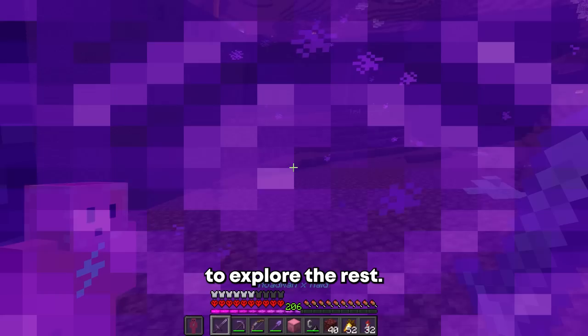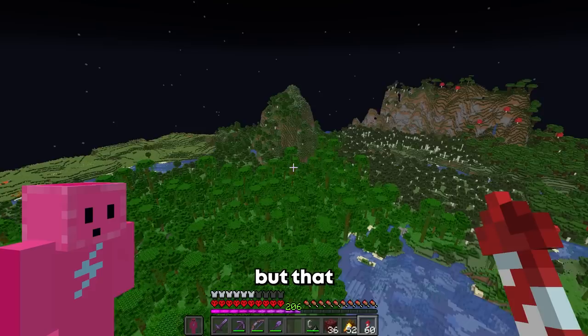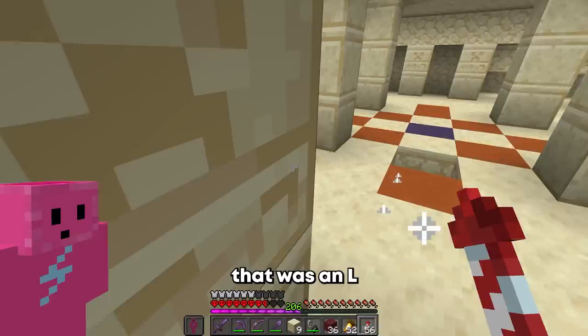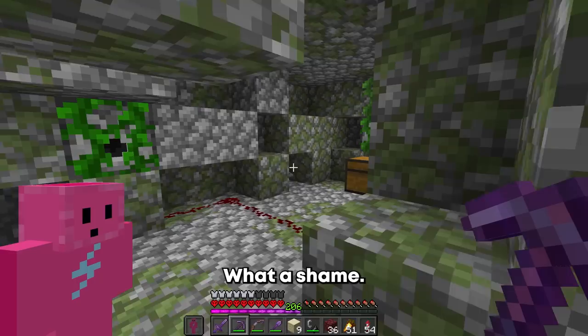Now let's go back to the overworld to explore the rest. I will go on a massive search for jungle temples, desert temples, et cetera. Well since there's a jungle here, I wonder if I can find a jungle temple — but that doesn't seem like it, it's a very small jungle. Oh, a desert temple! That was an L. Jungle temple — now I won't lie, I have literally zero idea how to loot these. I don't know the traps. Oh, I died. No. What a shame.